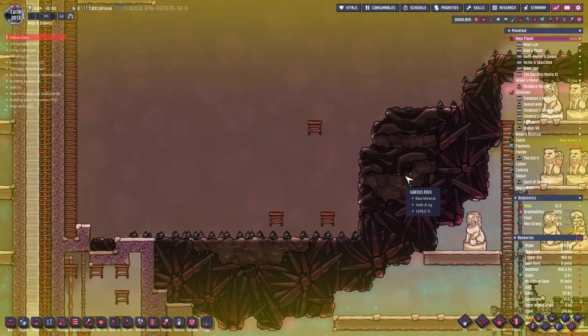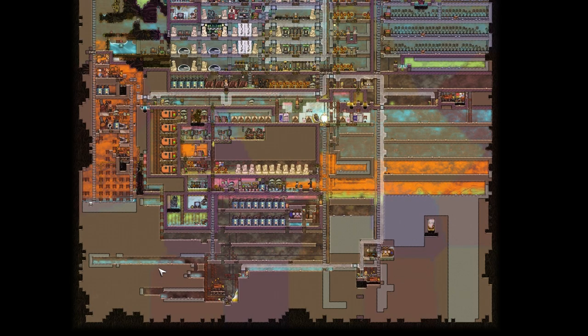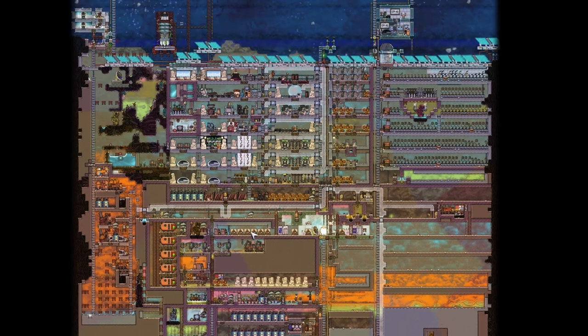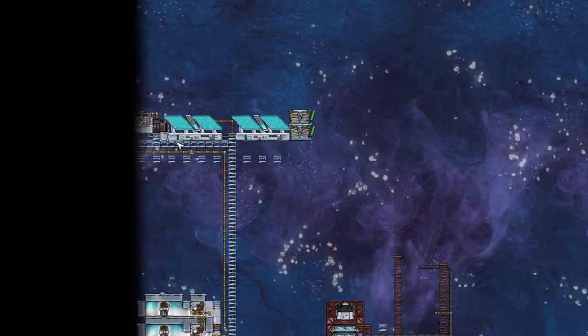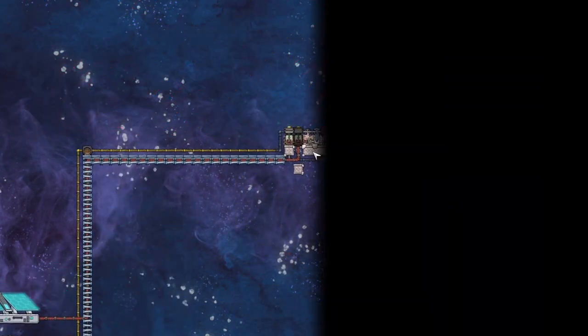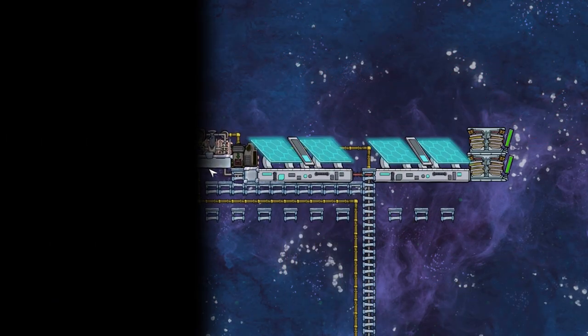The dupes also dug a little bit of the ignis rock and the obsidian down here. On Wade's planet we placed a little bit more plastic, ran out of water again so I had to reroute some of our water system. They finished the system to the top left and the system to the top right.